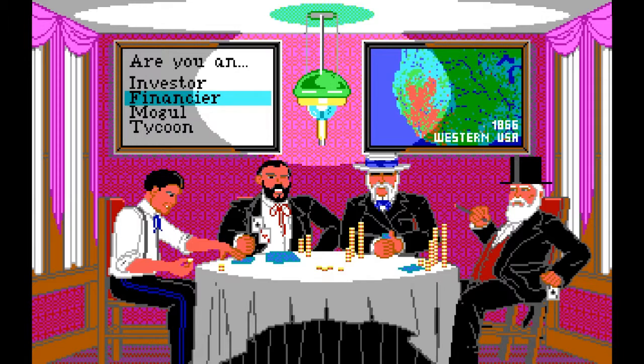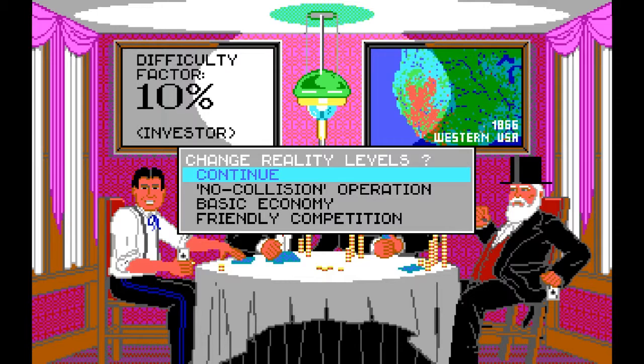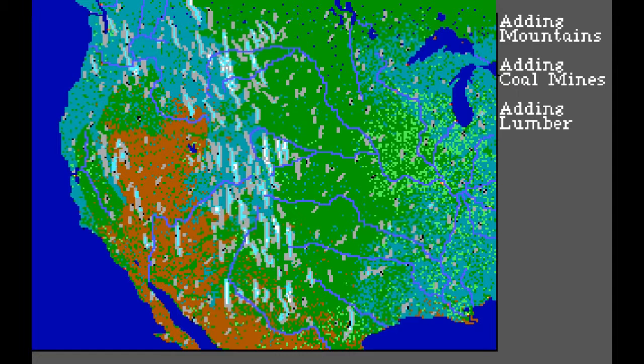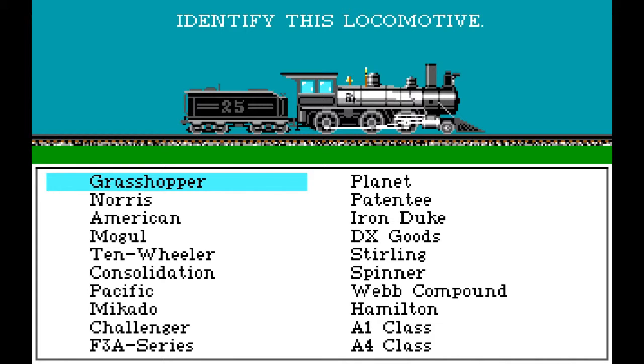We don't have that many aces in our sleeves, so we're going to go with the very basic investor, easiest difficulty setting. We're going to keep with the easiest possible options here as well. And then it creates the map. That should be a railroad company form, that's fine, and copy protection fires up.